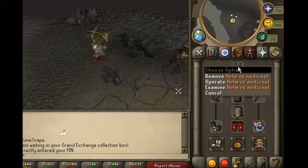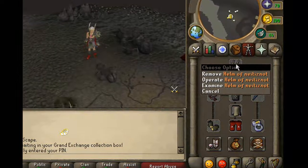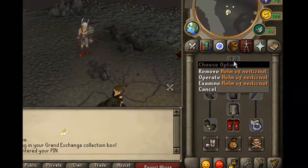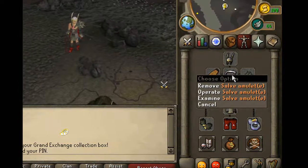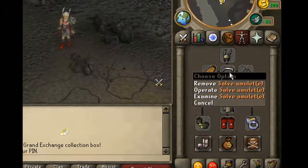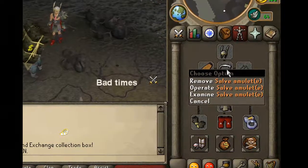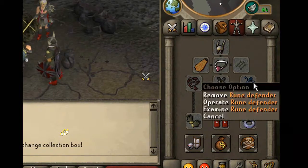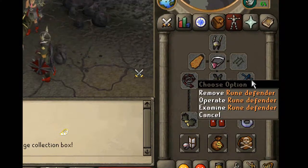I've got a dragonfall helm, but that's not really useful over there because I don't need a defense bonus — I'll be using protect from melee. So I've taken the knight's helm; I think it's the best one to use. Salve amulet comes after a certain quest, and the enhanced version you get from the Tarn's Lair — there are newbie guides on YouTube, so anyone can do it. I've taken the rune defender instead of my dragonfall shield because it gives me attack bonus; I don't really need defense.